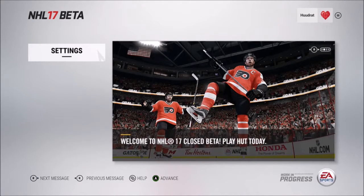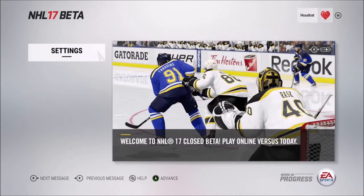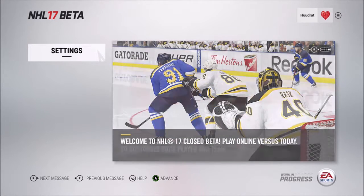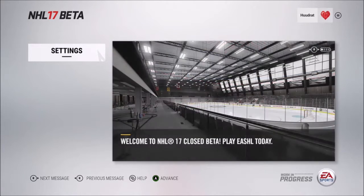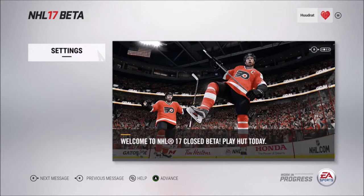Let's jump into this and see the beta. The HUT beta is right there — looks like Drew on the cover, and then there's Tarasenko. There's the online versus play option. I'm curious to see how the EASHL mode is going to look, but I'm more of a HUT fan myself. Let's download these rosters and see what's going on.